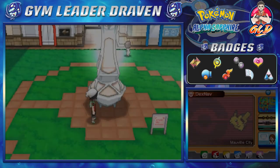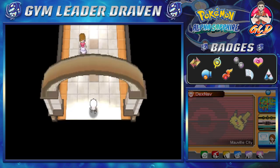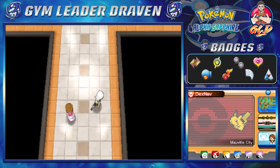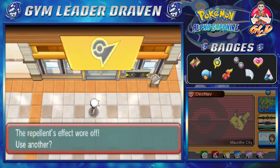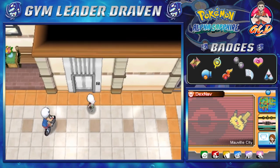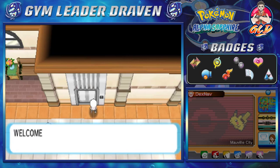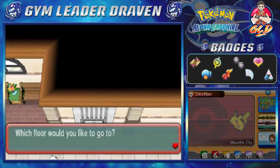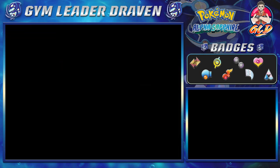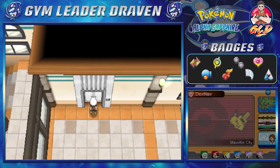We're going to be going into the hotel room area. I guess that activated some kind of event. Mauville City here is now kind of like a mall — it is basically a mall. All you need to do is go into the computer, and he's like, 'We've been expecting you, Draven. Your authorization has been processed. Welcome to Mauville Hills. Please enter your elevator.' We're going to the elevator — let's go ahead and see what we got.